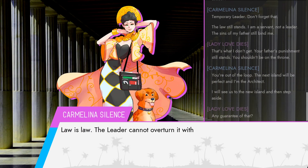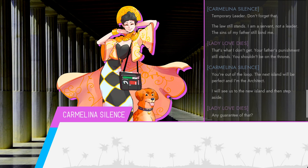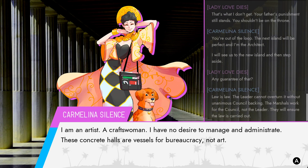'How dare you! The leader cannot overturn the law without unanimous council backing. The marshals work for the council, not the leader.' They actually don't — they work for Akiko. That's actually an important point. The fact that they work for Akiko is why everybody is doing what they're doing up here in corporate headquarters. Because if they work for Akiko and Akiko says that Carmelina should stay king, well, Carmelina gets to stay king, doesn't she?